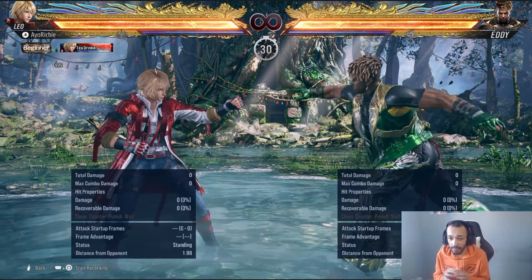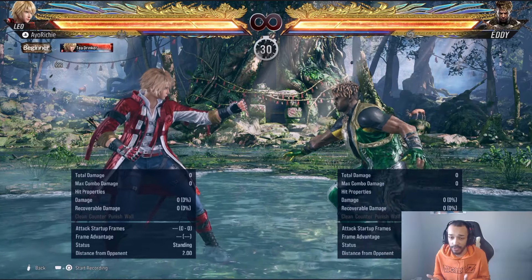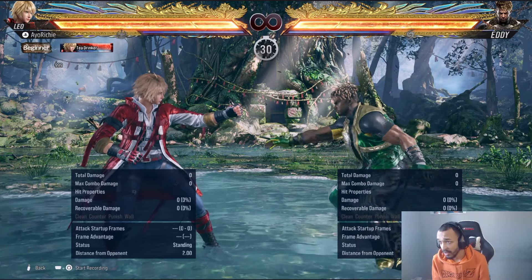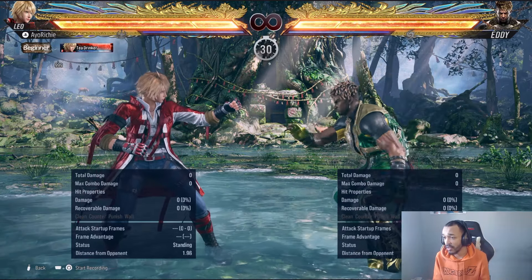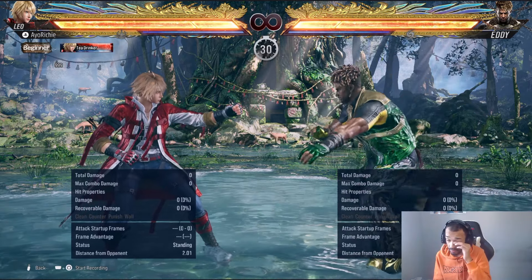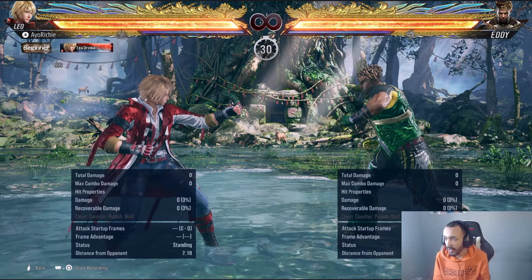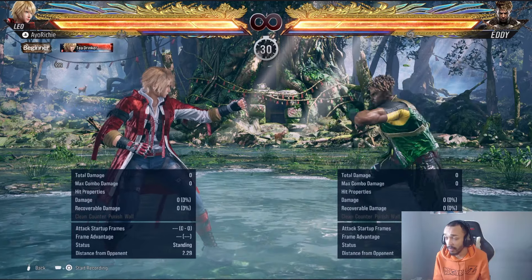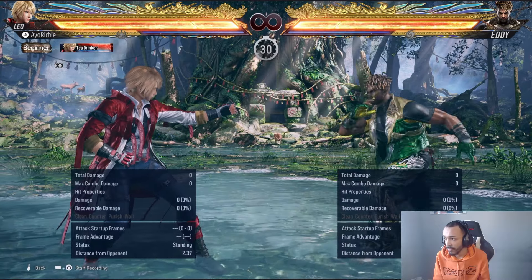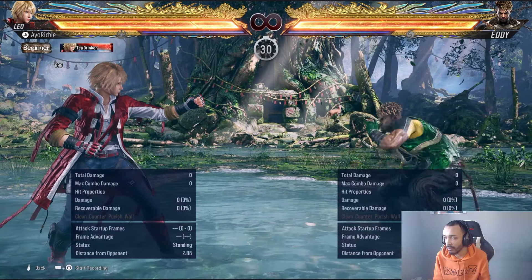So we're going to look at some of this character's stuff and try to formulate some kind of strategy against Eddie because this character is doing a lot of stuff in this game and he seems a lot different than in Tekken 7. How we deal with Relax has changed since he can block in Relax by just pressing back, and obviously down-back to block low.